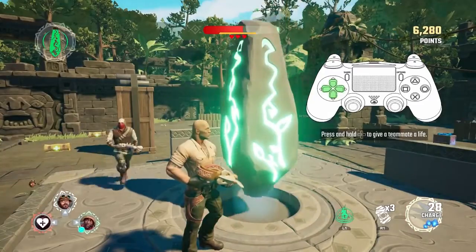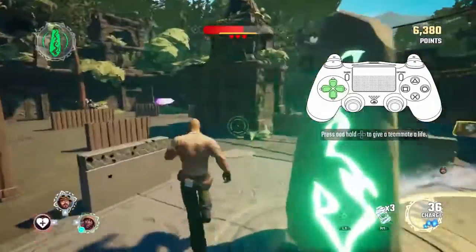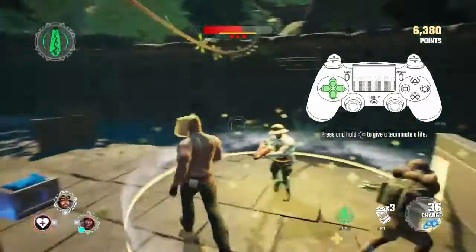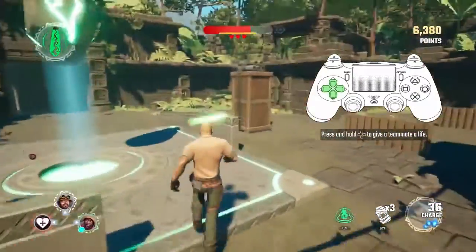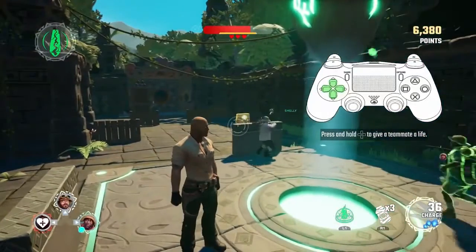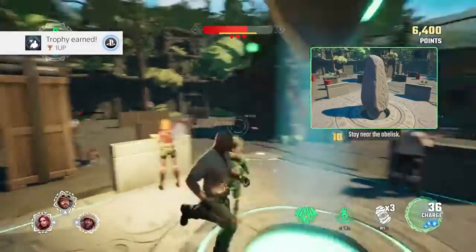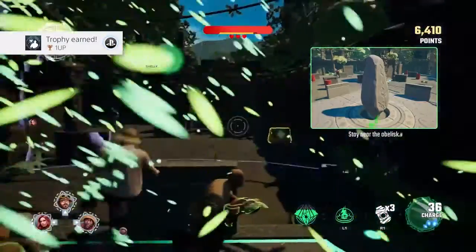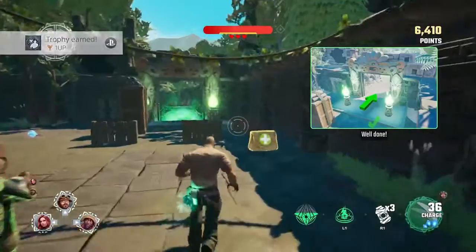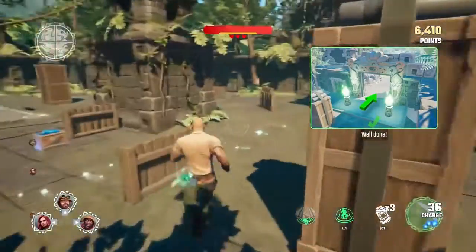Guys, we gotta get the jewel by the obelisk now. Nearly there — just finish using the jewel to power up the obelisk. Fantastic! You've mastered everything. You're definitely ready to battle and save Jumanji!